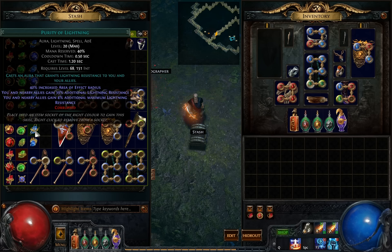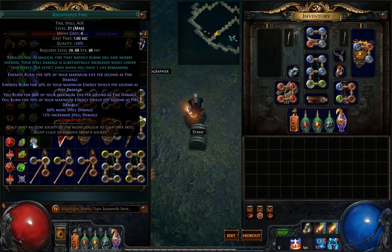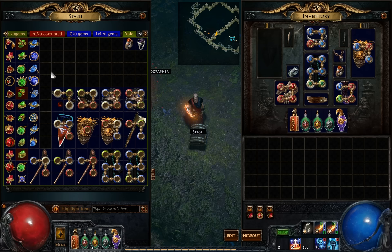Purity of Lightning — unchanged. And my second level 21: Righteous Fire. That's decent. So, those were the Gems.